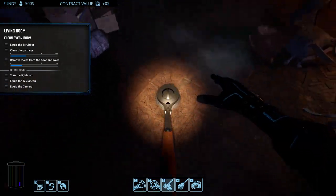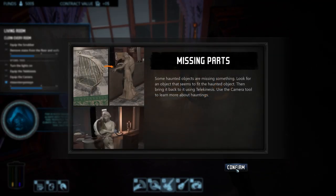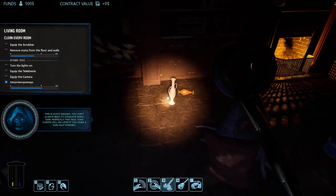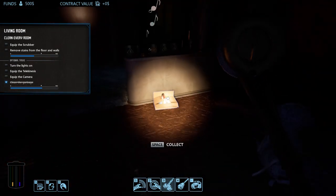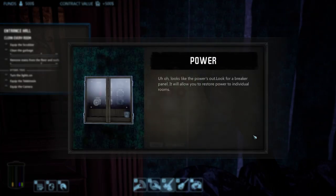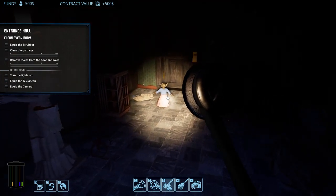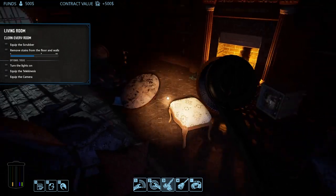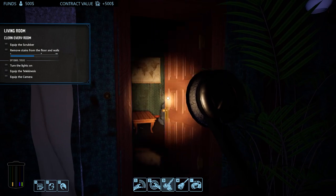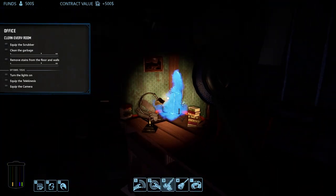There's a little rat. Some haunted objects are missing something — look for the object that seems to fit the haunted object, then bring it to it. I don't always need to complete every task. Let's turn the lights on. Looks like the power is out — we need to find a breaker panel to restore power to individual rooms. What are you, some little goblin? You guys doing anything in here? Ghost.